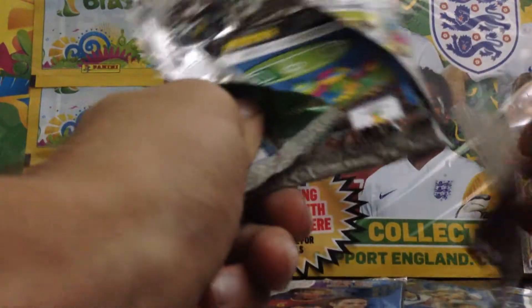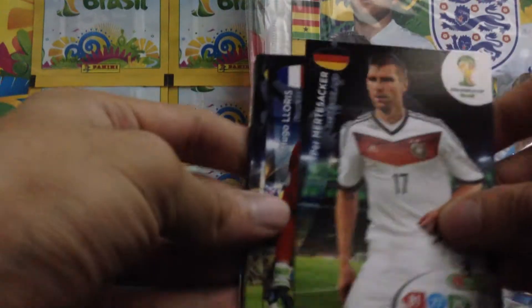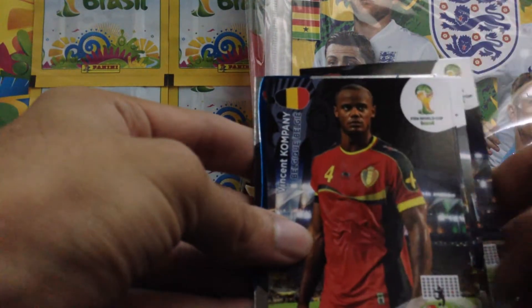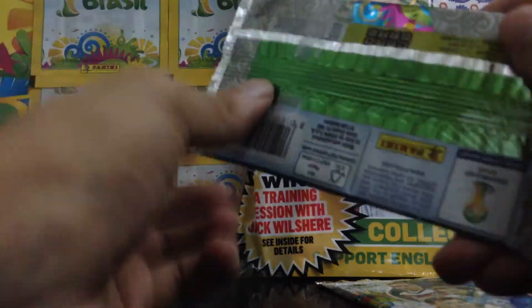Moving on to our fourth pack. Looks like we have an Expert. Let's put these cards in place — really annoying, these cards aren't all in one way. We've got Murtasaka, Igalovis, Iker Casillas, Tamurian, Combrero, Martinez, Rombla, Kompany and Kloser — Expert. Pretty decent pull.